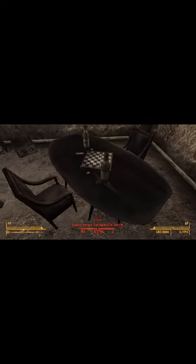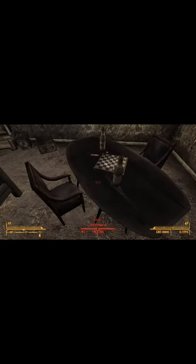Here's a list of everything you should grab before leaving Goodsprings. In the house beside Chet's store, there's a star cap on the table, as well as a stash of pre-war money behind the cabinet.